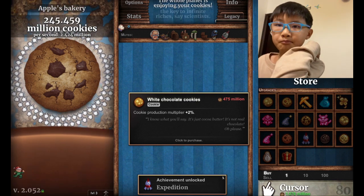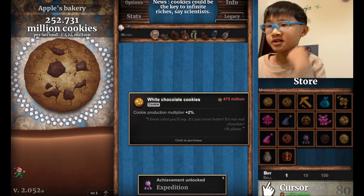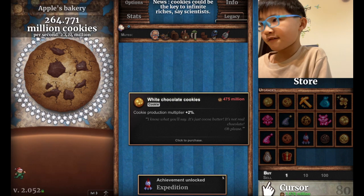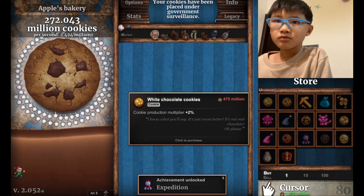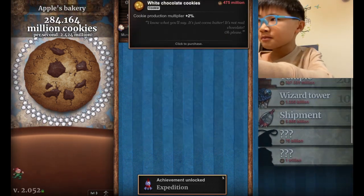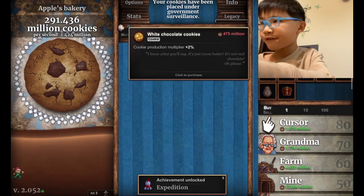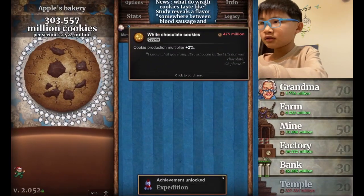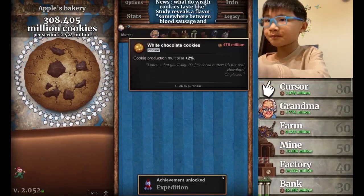The most cheap stuff is like 475 million. The shipment gave us like half a million cookies per second — that's actually pretty cool. This is where we will end off in this video. See you guys next time. Bye-bye!